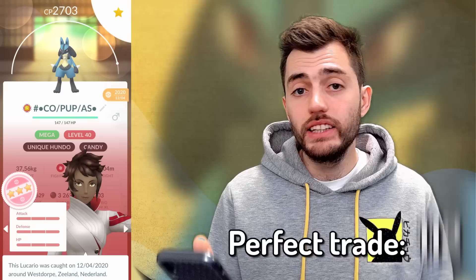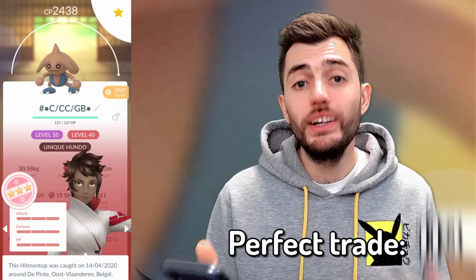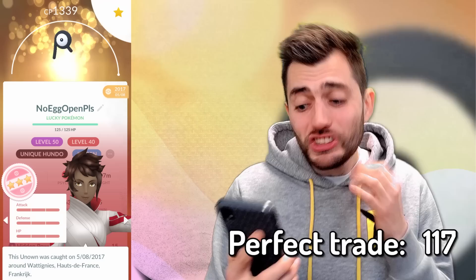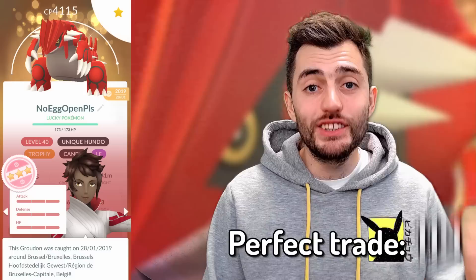Hundo Riolu from a regular trade that is not lucky — which I evolved into Lucario. Hitmontop, Ferrothorn, Unown O. Extremely happy because I would love to spell my name with hundo Unown. Unown O is also from a regular trade that turned lucky — extremely happy because it's a letter of my name.